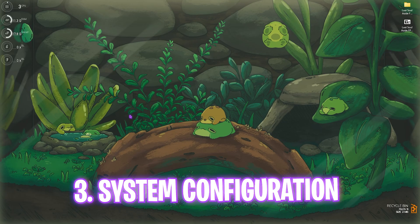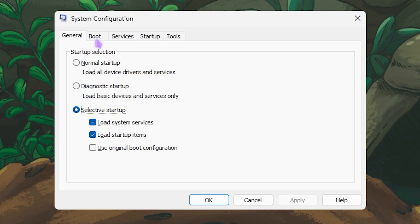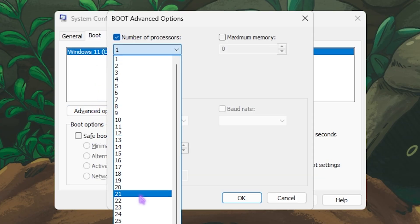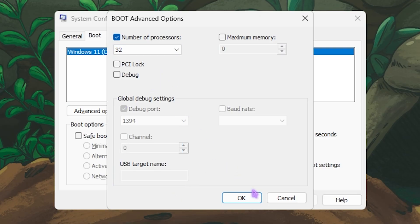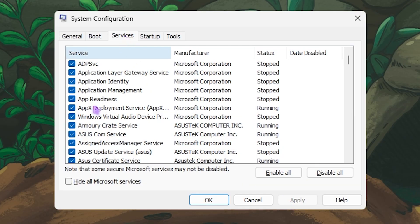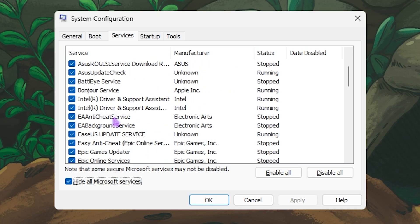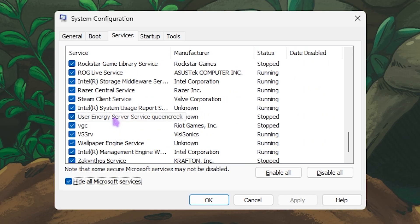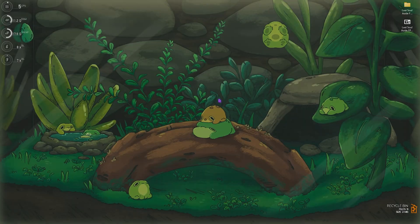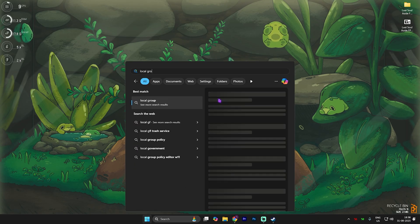Next step is MSConfig. Search for msconfig and open System Configuration. Head to the Boot section, click Advanced Options, select Number of Processors, and choose the maximum available for your PC. Click OK, then select No GUI Boot, and click Apply. Head to Services, select Hide All Microsoft Services, then disable unwanted services like RGB fan control, browser update services, and any other unnecessary background services to free up CPU resources and improve FPS.